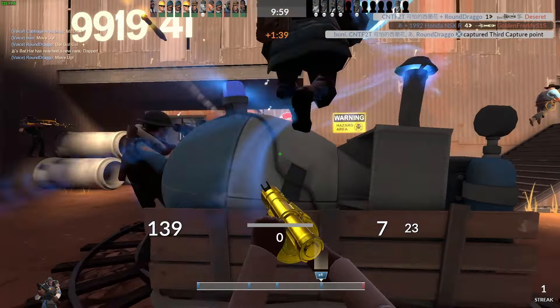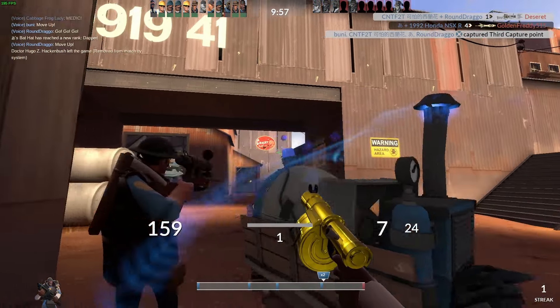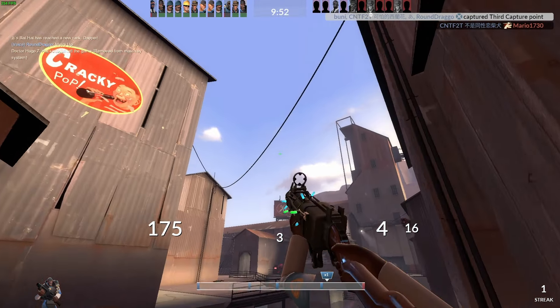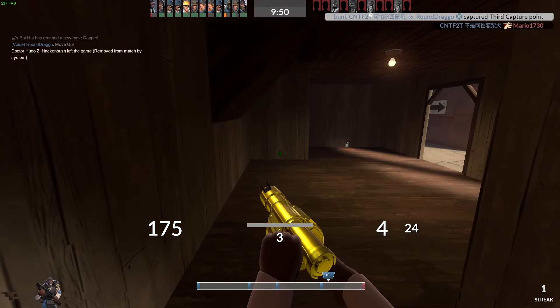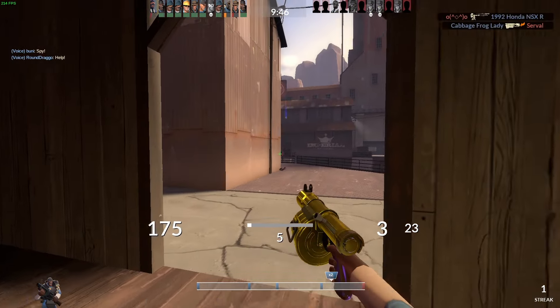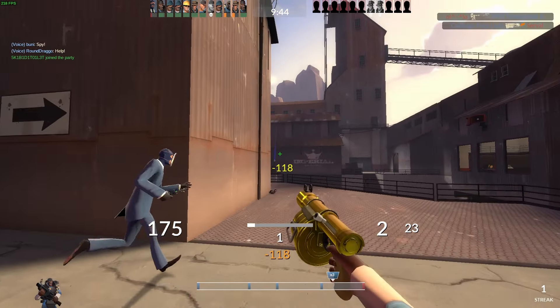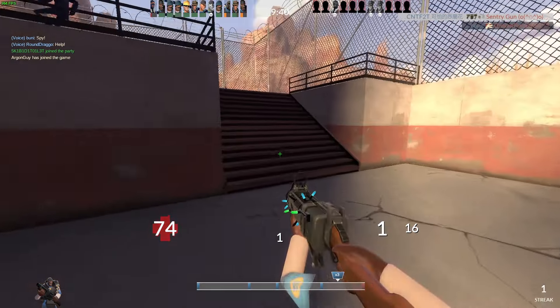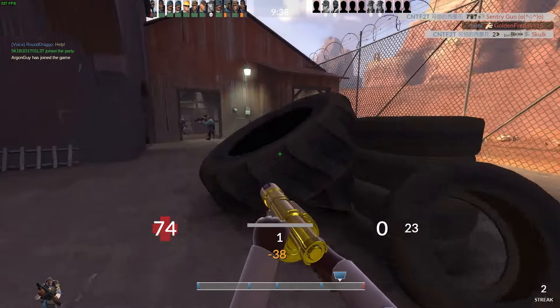We're capping third here and it's the same exact situation as capping second — red team is mostly dead. I want to get forward and kill any sentries that they've got set up. I want to prevent red team from getting a good hold at all. Here I'm able to kill this sentry gun, but the scout makes me back up. It would have been nice to stay in there but my team wasn't with me and I don't want to die here in this situation, so backing up is safer.